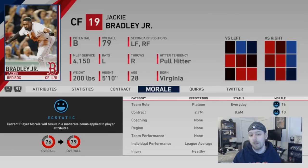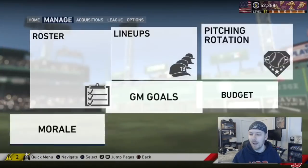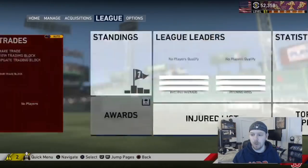Other things that affect morale include contract role, coaching, region (where they're from — some players care, some don't), team performance, and individual performance. If they struggle, individual performance drops, which lowers morale, which lowers their overall, making it harder to succeed — it's a snowball effect. Injury also affects morale. Twitter in the game is completely useless.